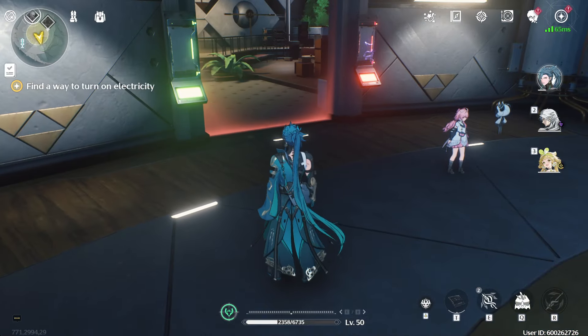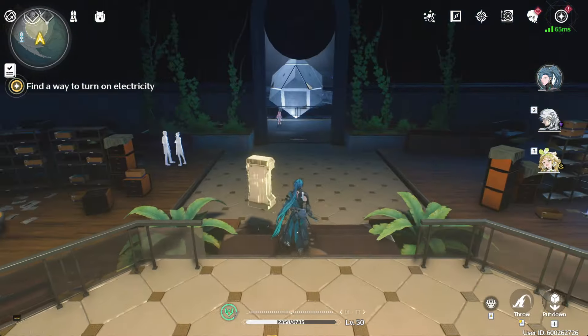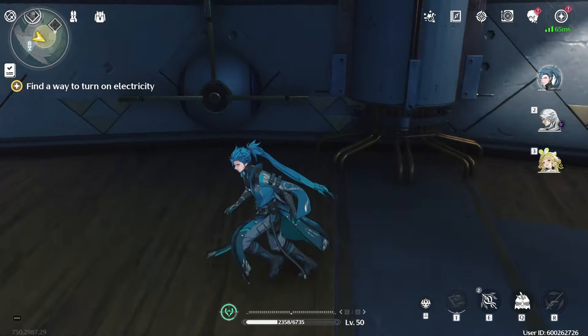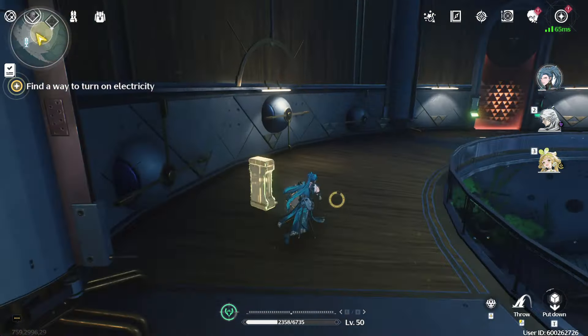So first of all, you're going to come upstairs and you're going to find this little battery here. You're going to use that after discussing with these few people to go over to the left side here, which allows you to throw that battery into there,